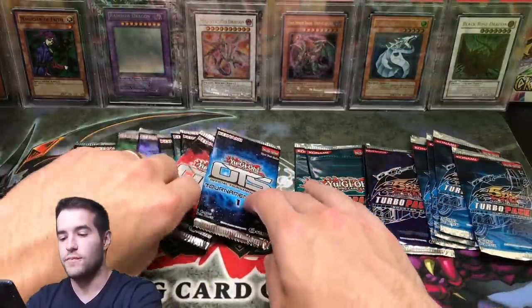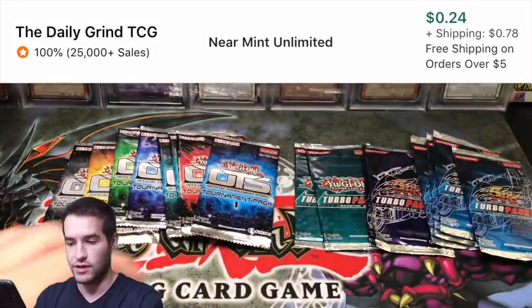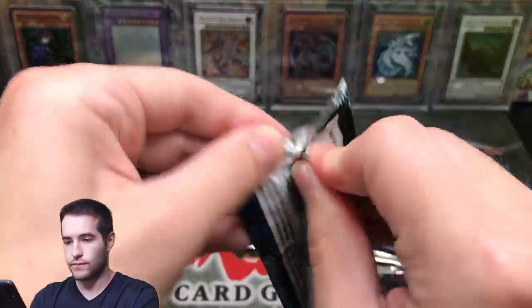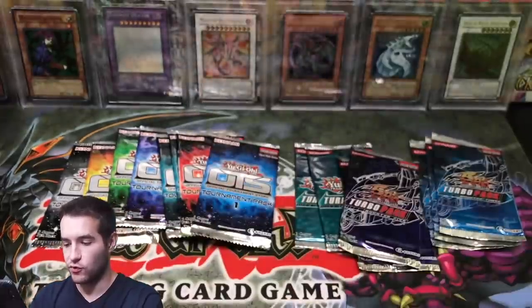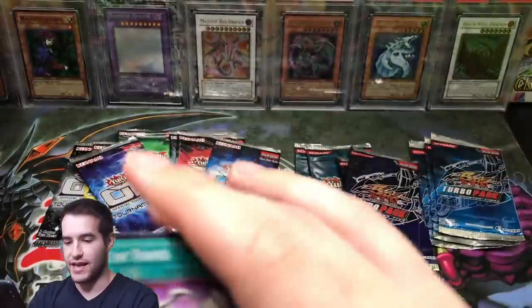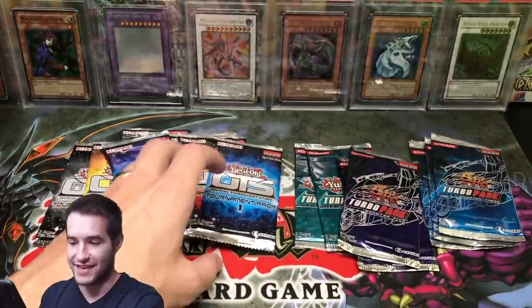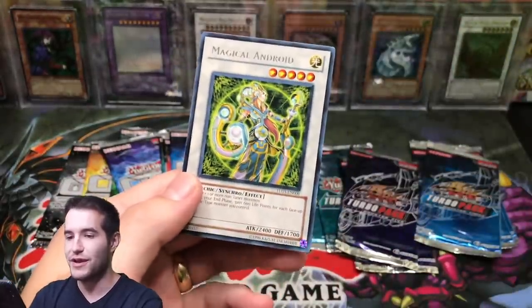OTS 7 is struggling to pull Ultimates — neither side has pulled an Ultimate yet, but it's a lot easier to pull one from OTS. Magical City of Endymion. We're way behind — we've got a lot of Turbo Pack 3s left. Polynosis, Gladiator Beast Retiari. OTS 8 — Twin Triangle Dragon, our favorite guy. We pulled that in a 10K opening, that was pretty funny. Turbo Pack 3 — Noblemen of Crossout, Polynosis, Magical Android again.